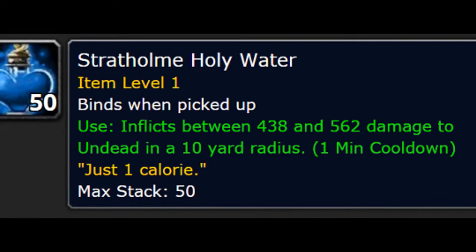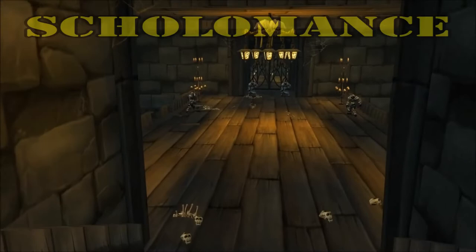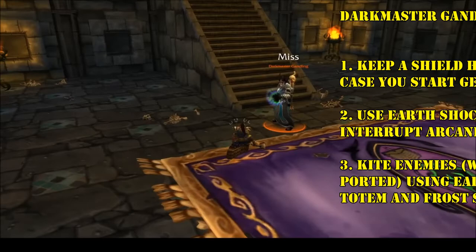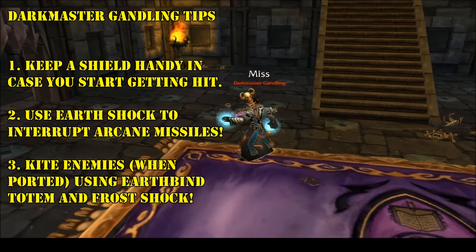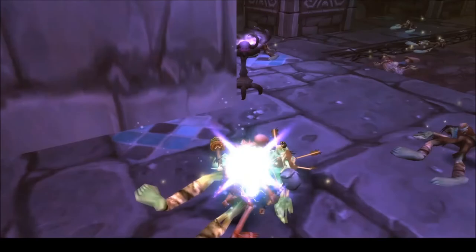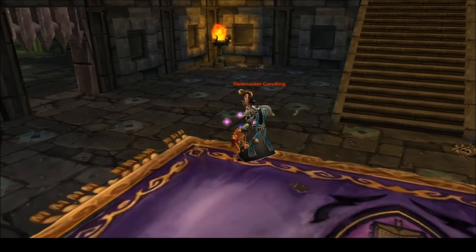Kill the boss, grab his kilt, and move on to your final destination. Last but not least is Scholomance. Only one piece of the Elements set drops in this school of Necromancy: the Coif from Dark Master Gandling at the end. Clear the dungeon as needed until you reach him, and make sure you complete the quests associated with it since it's unlikely you'll get the helm on the first run. When you reach Gandling, as a Shaman you can interrupt his Arcane Missiles ability, which will greatly reduce the damage your tank takes. Be mindful of the Teleport, and be ready to use your Totems to slow and kill the Skeletons if you're the one that gets ported. If possible, keep a shield handy in case you lose your tank and the Dark Master decides to smack you around. This fight is long, but luckily a Shaman has plenty of ways to help bring this evil teacher down.